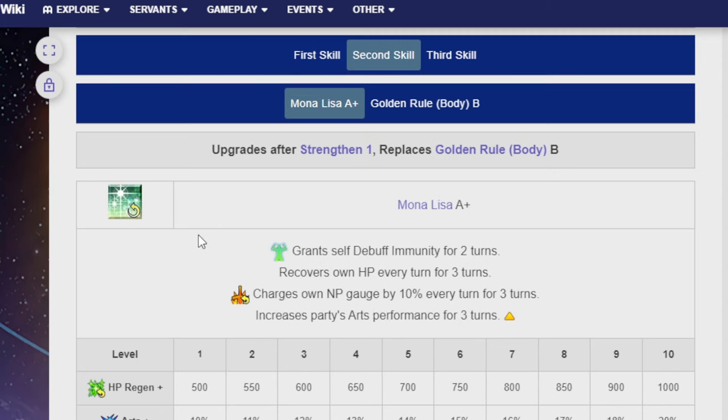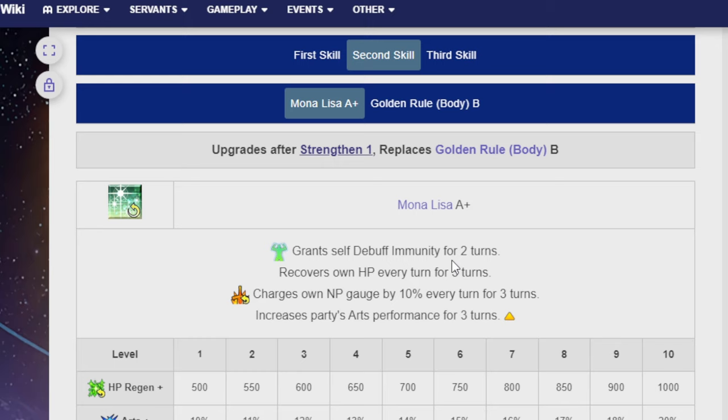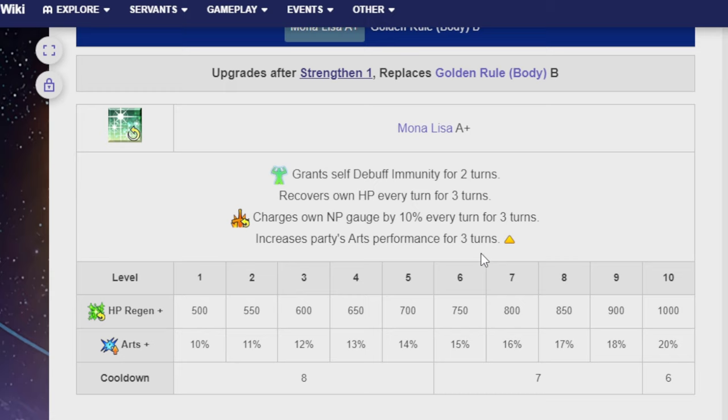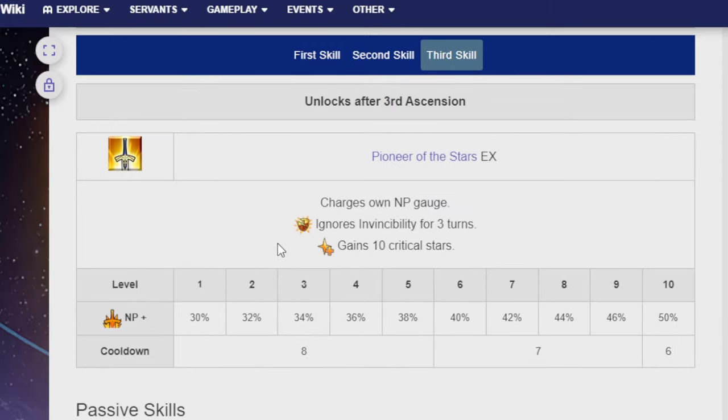The second skill is already in the game. Golden Rule Body B is replaced by Mona Lisa A+ — at least I'm pretty sure this is already in-game. Let me double check. Yes — Slapstick Museum. Mona Lisa grants self debuff immunity for two turns, recovers own HP every turn for three turns, charges own NP gauge by 10% every turn for three turns, and increases party's arts performance for three turns. HP regen is 1,000 and the arts up is 20%, on a cooldown of 6. Her third skill is the Pioneer of the Stars EX: charges own NP gauge, ignores invincibility for three turns, and gains crit stars — 50% NP charge, on a cooldown of 6.